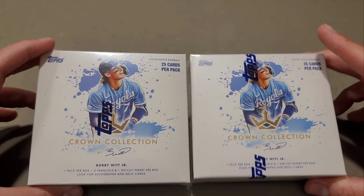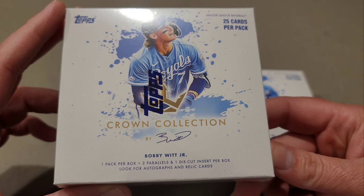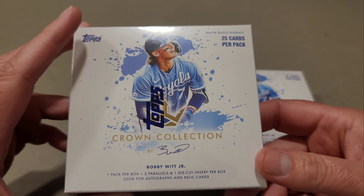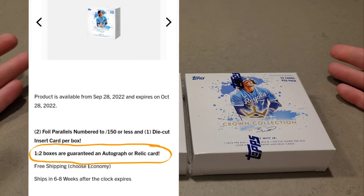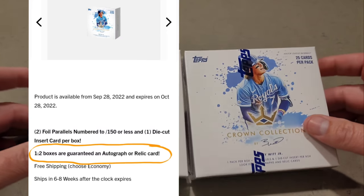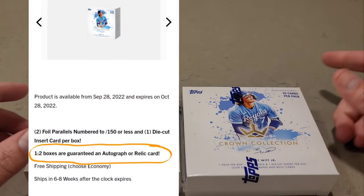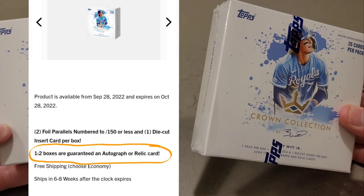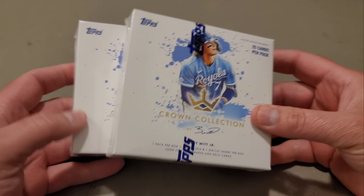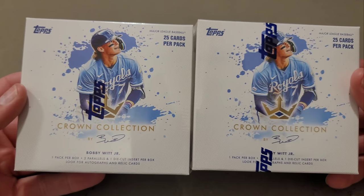I opted to get two. There's one pack in here, two parallels, one die cut per box, and you can look for autographs and relic cards. The odds are one in two boxes, so you're either going to get a relic or an auto. Hopefully I can pull the Bobby Witt auto — there's only one auto name in the checklist, and it's Bobby himself, or you can get the dual auto of Bobby Jr. and Bobby Sr.